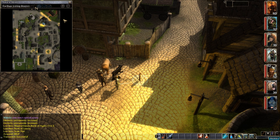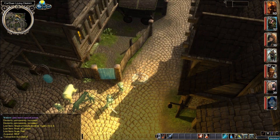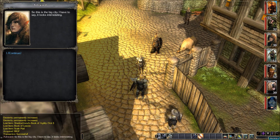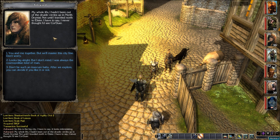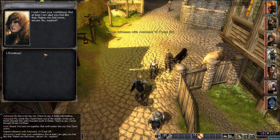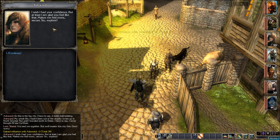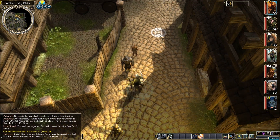Let's go ahead and circle around here, see if there's anything and then check out the Sharpier mansion, this home, and then we're gonna come down this street and head over to the Temple of Pelor. Attaward has something to say: 'So this is a big city. I have to say, it looks intimidating. My whole life I hadn't been out of the Druidic circles up in North Drintal, not until I traveled north to Elster. I never thought I'd see Kordur.' Reply: 'You and me together, but we'll master the city fine. Don't worry.' Influence gain — up to 39 now. I love those barks.